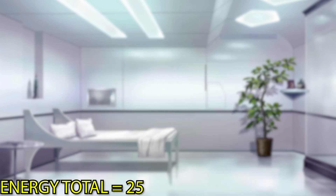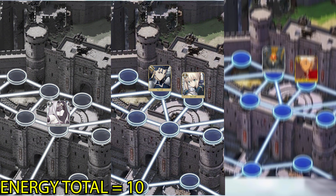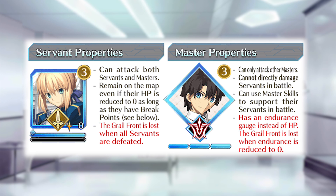You have a set amount of energy per turn that you use to make moves, swap positions, and attack. Don't worry about wasting or saving your energy because it refills to the max each turn. Each character, whether servant or master, has a certain amount of actions you can take in a turn. Your characters can take three actions each, and if you need help keeping track, there's a number on the top right of each icon.